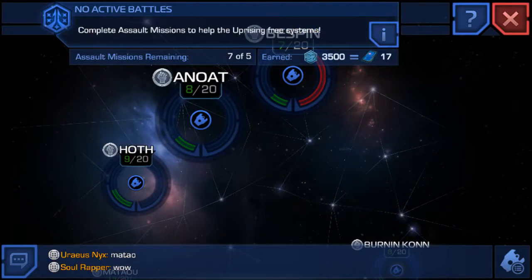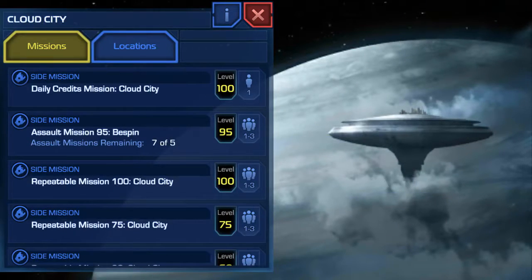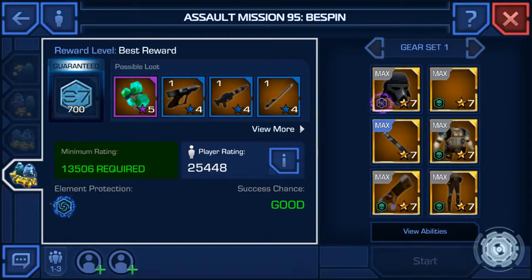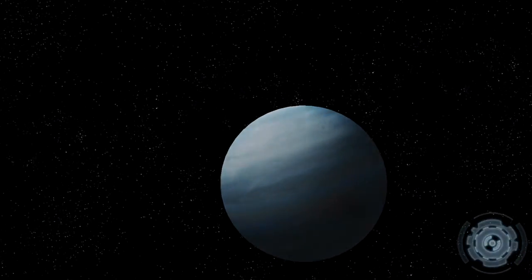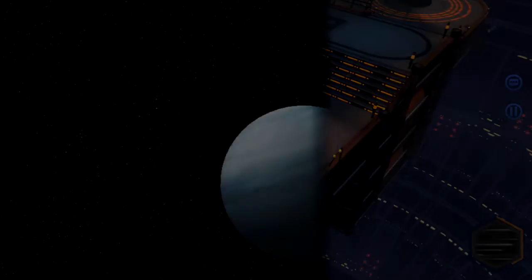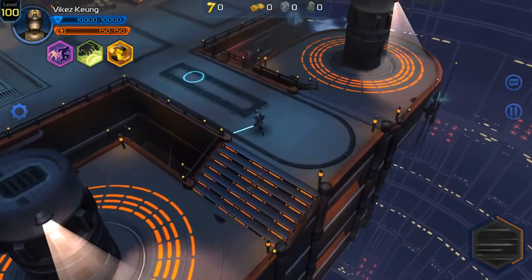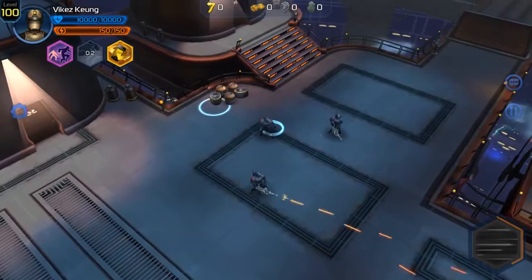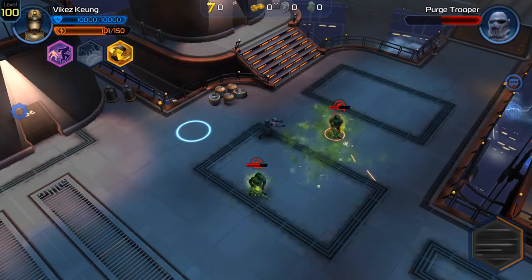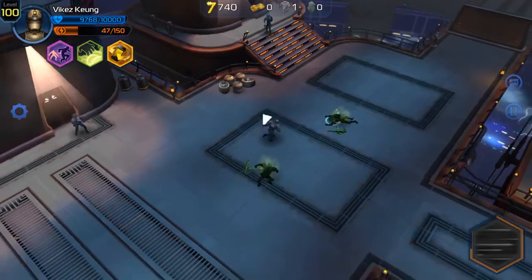Going back to Bespin, let's start that Assault Mission. We're under the city where all the factories are working — I think people are living in those little storehouses over there. And while you're attacking me — I'm one of you guys!